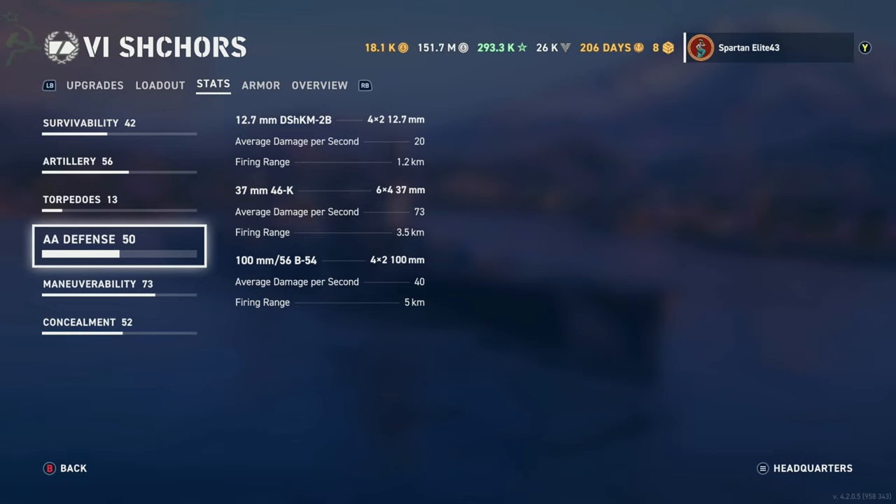For AA defense, you have 12.7mm Dushkas — 8 of those, doing 20 damage per second, reaching out to just 1.2 kilometers, so basically useless. Then 37mm 46Ks — 24 of those, doing 73 damage per second, reaching out to 3.5 kilometers. And then the 100mm 56K B-54s — 8 of those, dual-purpose secondaries, firing 40 damage per second, out to 5 kilometers.